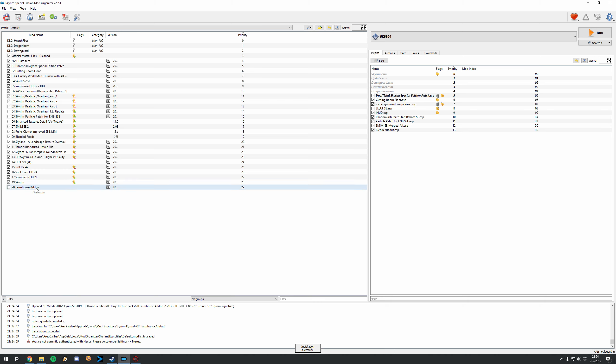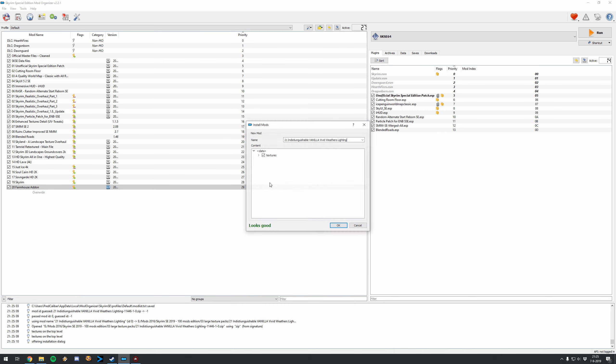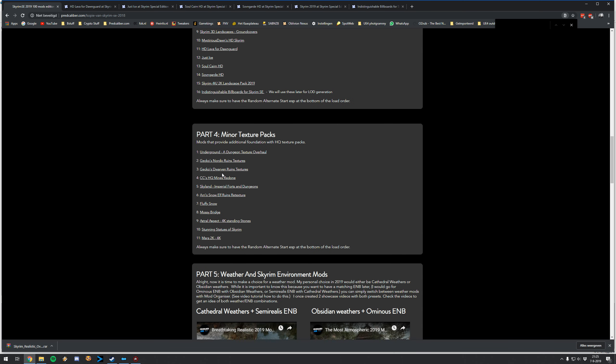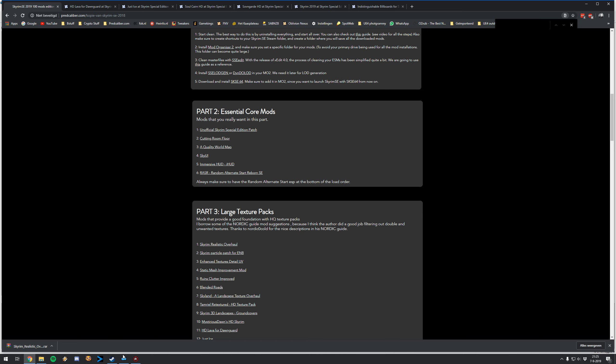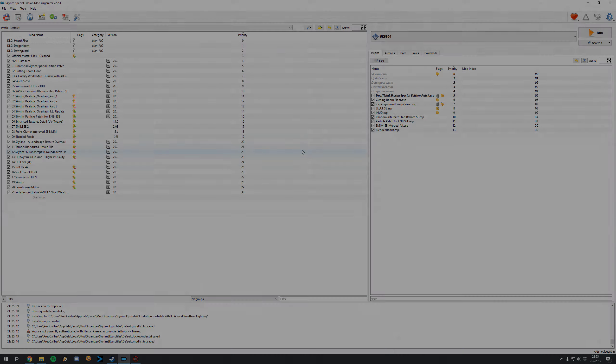The Farmhouse add-on — let's install it anyway, though those textures will be overwritten. It's only textures so it won't cause issues. Then the Indistinguishable Billboards — click Manual, go to Textures. Note that until we generate LODs later in the tutorial, your distant terrain will look a bit ugly — don't worry about it. At this stage we're only installing textures and meshes so your game shouldn't have any problems. Nevertheless, test it: start Skyrim SE with SKSE64, see if everything runs fine, and I'll see you at the next part.